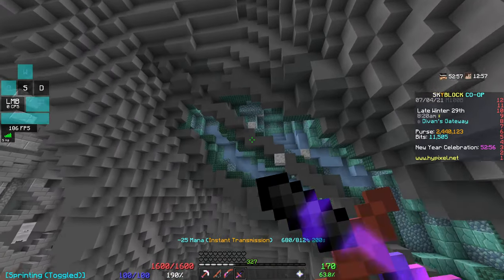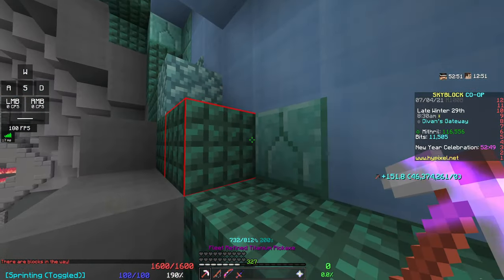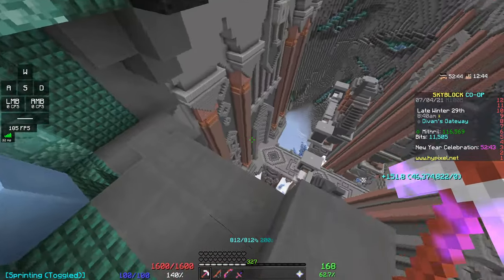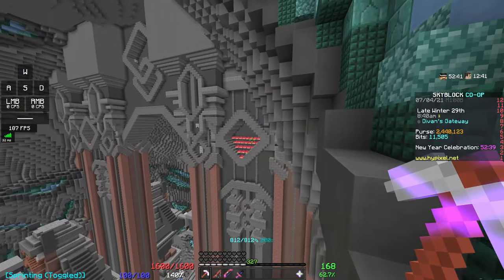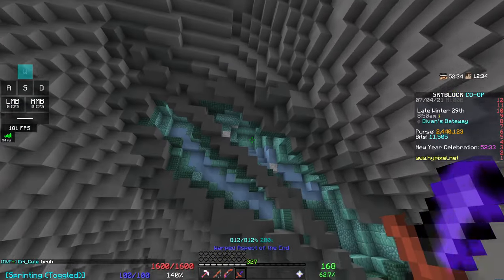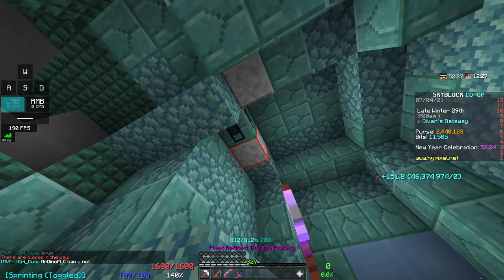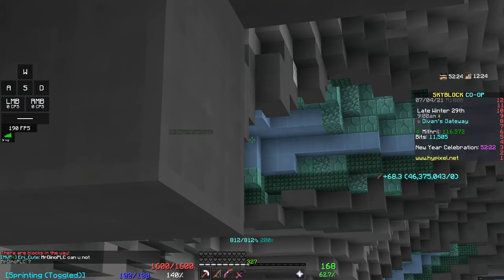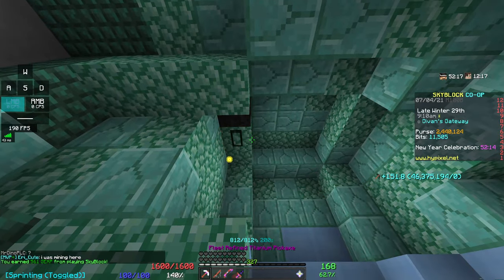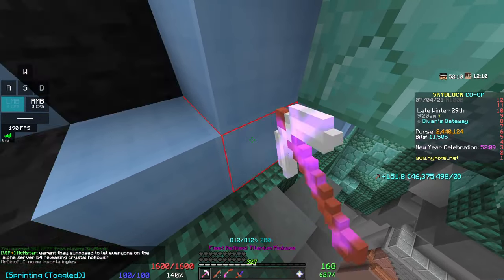Especially in this spot up here — either here if you don't mind moving around a bit, or pretty much everything in this section from that gate to that gate. All these mining spots are actually pretty much always decent if you don't mind moving around. The spot up there is the best for collection, and this is the best for money because you just get more stuff — so more money.